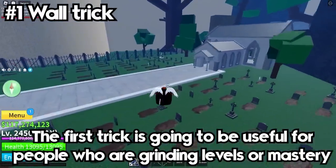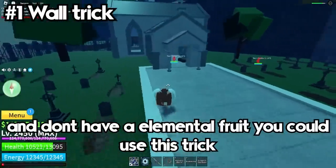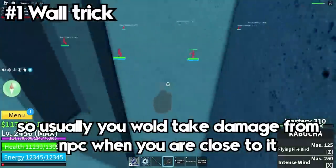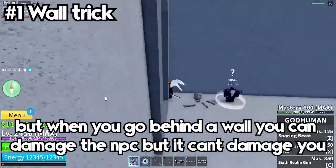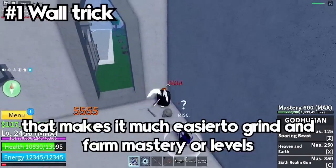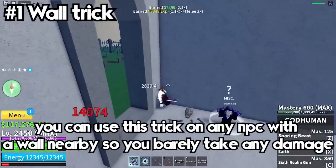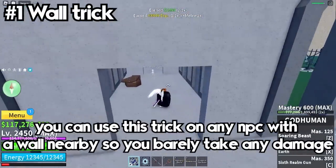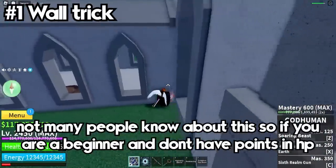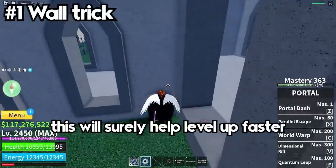The first trick is useful for people who are grinding levels or mastery and don't have an elemental fruit. Usually you take damage from the NPC when you are close to it, but when you go behind a wall you can damage it and the NPC can't damage you. This makes it much easier to grind and farm mastery. You can use this trick on any NPC with a wall nearby, so you barely take any damage. If you are a beginner and don't have points in HP, this will help you level up way faster.